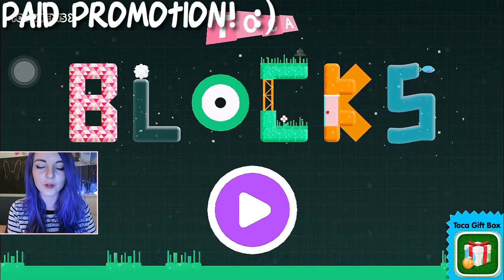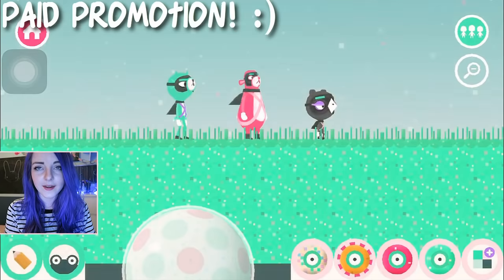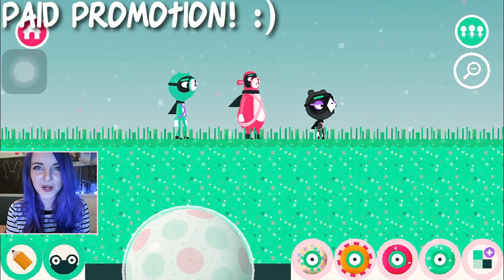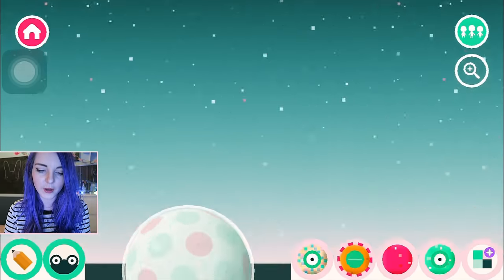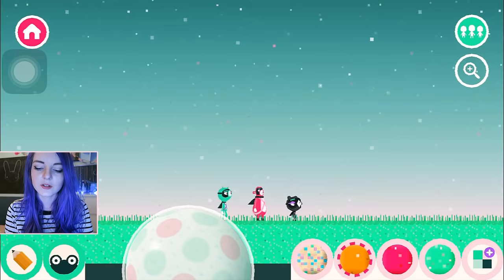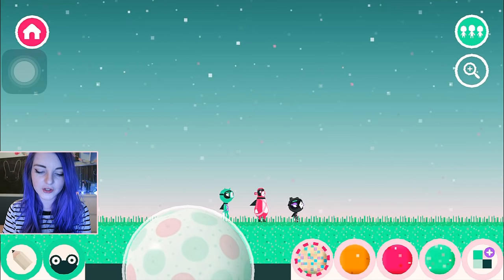Let me first show you what the world starts out like when you load in. I'm gonna create a new world, and as you can see, there's nothing here! Just these three little lonely people in a world of possibilities and emptiness. So you do actually get a couple of blocks to start off with, these ones down here — I'm just gonna draw some in.